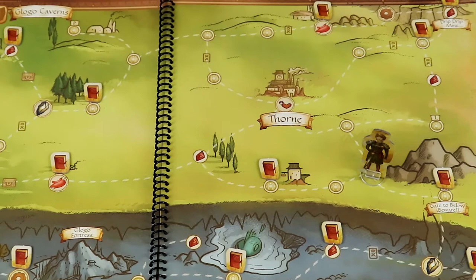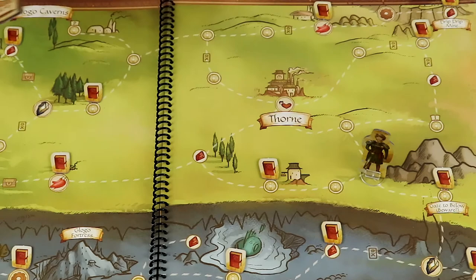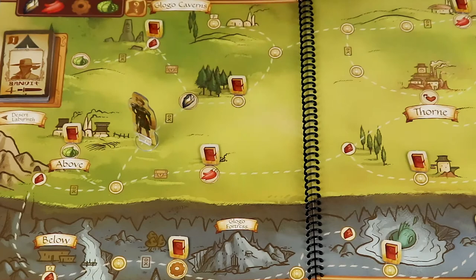Some of the paths contain a threat icon. In order to pass over them, you must fight the threat. Check the active threat card and compare its number to all of your swords plus the result of a die roll. You may also spend hearts to help make up the difference. If you defeat the threat, take the card and place it above your player board and put one of your camps on it, then finish your movement. These are also worth journey points. You can pass over a threat without fighting it if you sacrifice a pack bird, have a party member with a shield, or a card ability says to ignore threats.